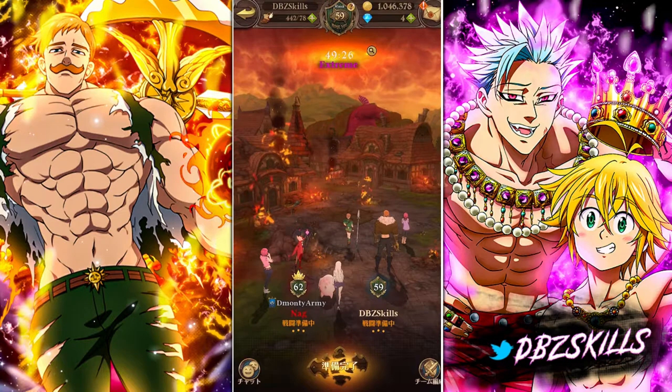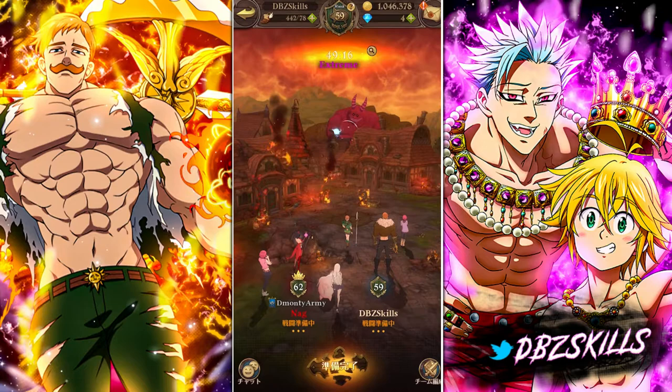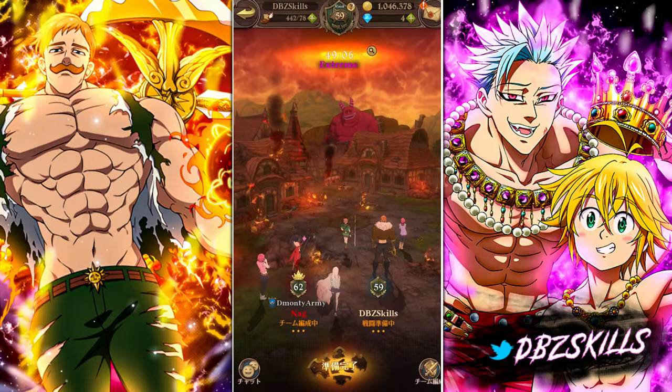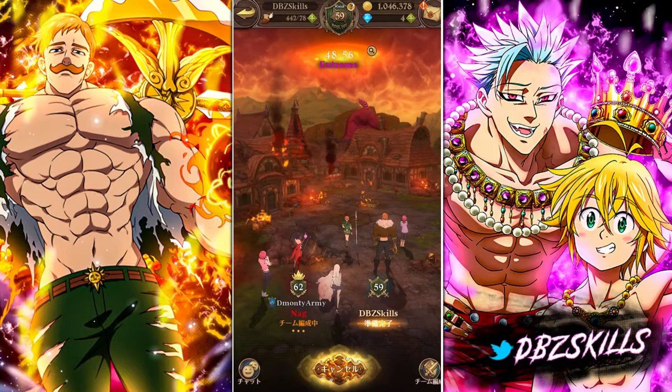Let's get into the video. This is going to be a showcasing of Elizabeth. We got the boy Nagato today. He needed a good Elizabeth so I brought mine — one of the only people that actually leveled her up. She's at level 75. I can 100% say people will debate me on this, but Elizabeth is one of the best units for this raid.